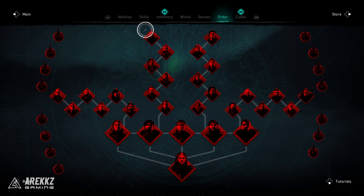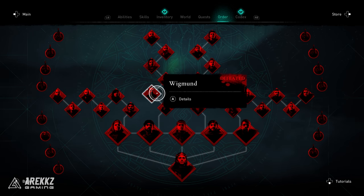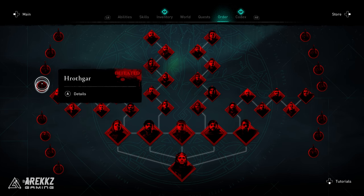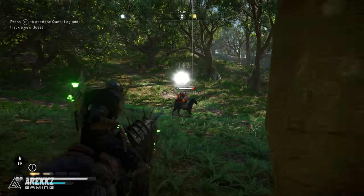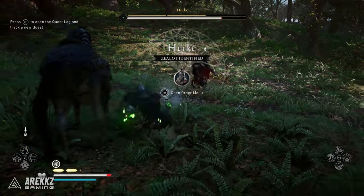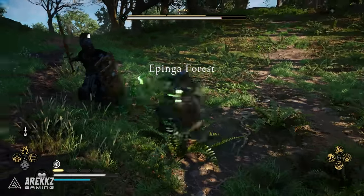To gain the final piece of Thor's armor you must kill every target in the order menu. Follow the clues for each person and check each province to find all of the zealots. These guys roam around the roads often on horses and don't stay in the exact same spot — they roam around, so you will need to hunt down each zealot and each target on the order menu.